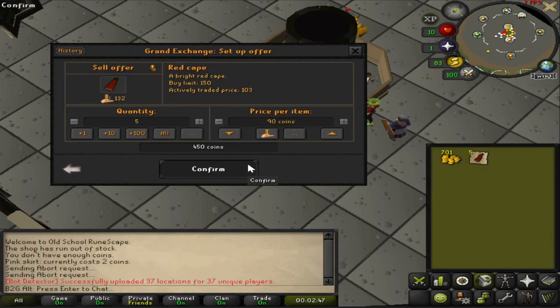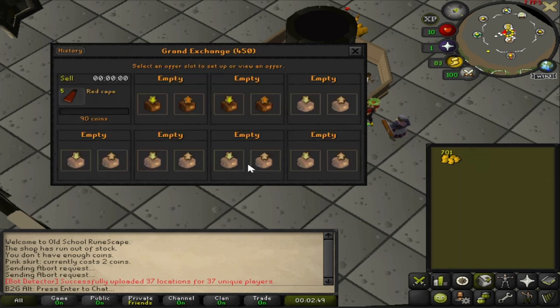Yeah, the red capes were not selling at all. I had to drop the price pretty low and I just didn't buy any more of those. But 700 coins is more than enough for what we need to do next.